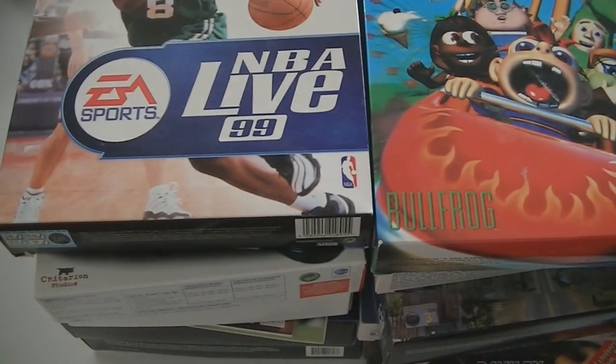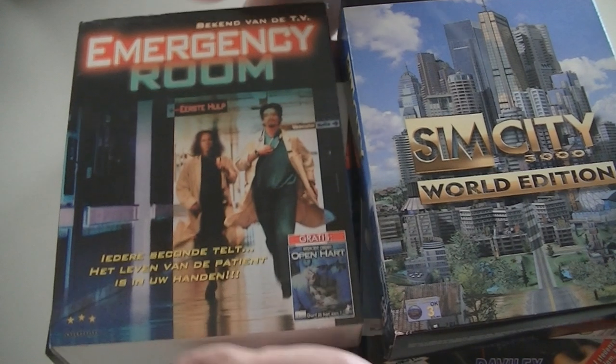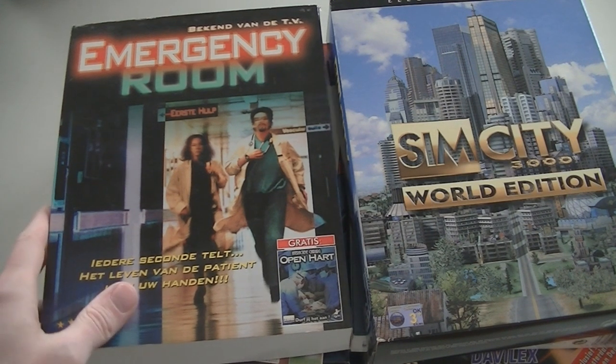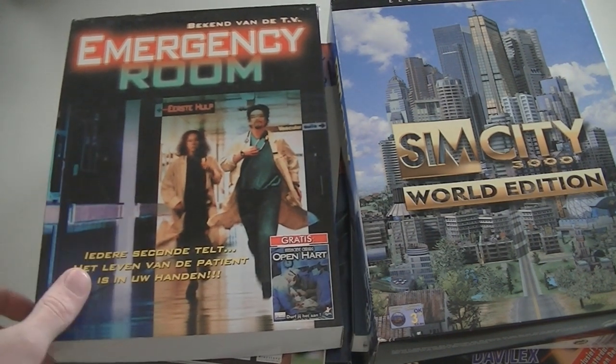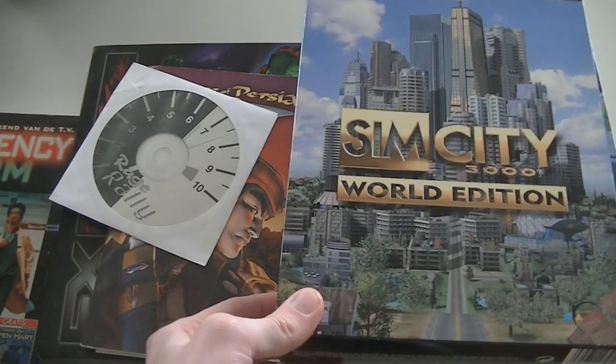Time for my favorite part of the video — the PC big box games. This is a whole pile. By the way, did you see that those Video Pack games are all numbered? Like the Saba and Fairchild Channel F games I showed you before — those were all numbered. Imagine if PlayStation 3 or PlayStation 2 had numbered games: 'What game do you have?' 'Well, this is game number 2853.' You can't do that anymore. So, ER — this is based on the TV series. Sim City 3000 World Edition.